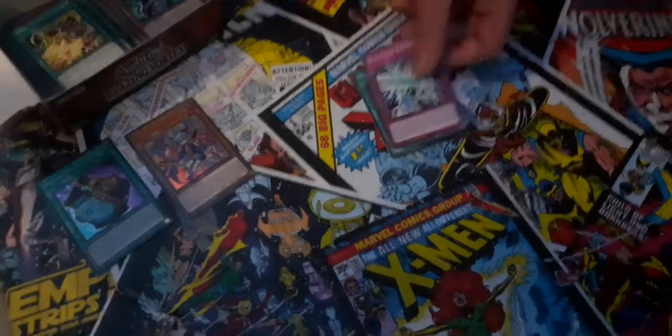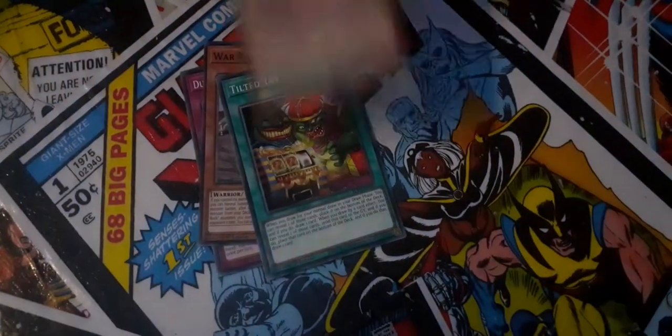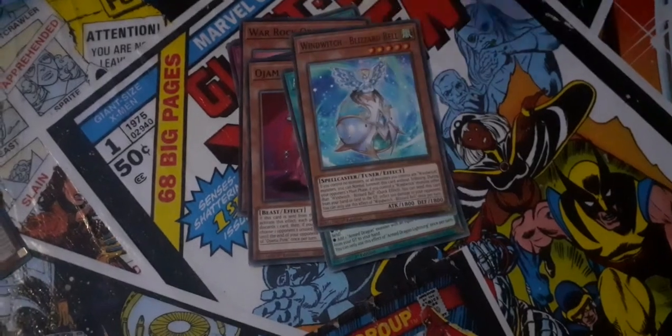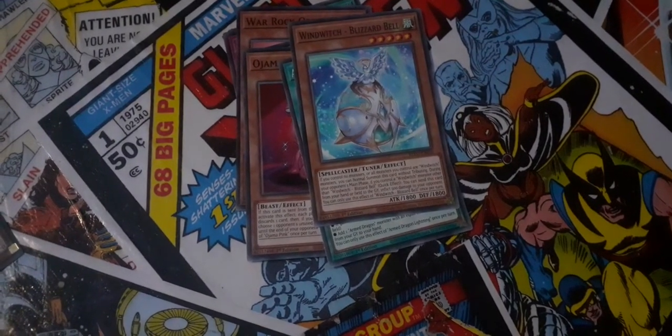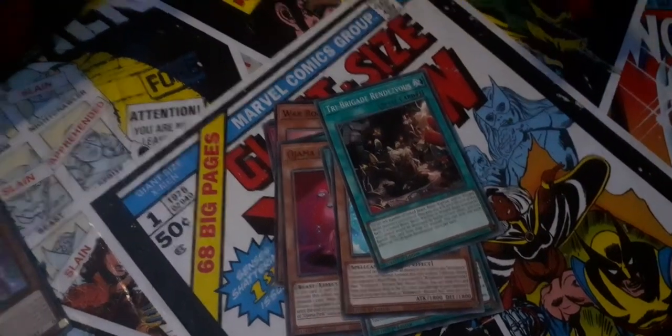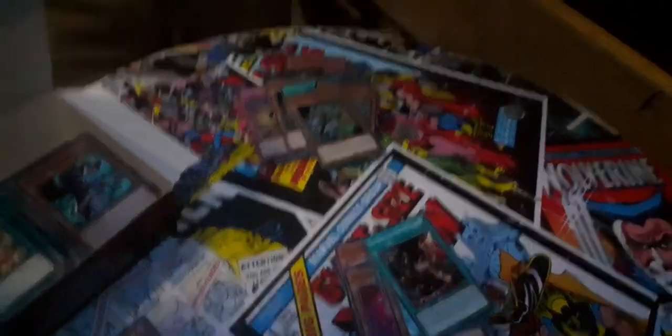Death of the Spear, Dual Avatar, Sendins, War Rock, Orphus, Tilted Tri, Ajama Pink, Dragon Lightning, another Wind Witch Blizzard Bell, and a Tri Brigade Rendezvous, and Great Sand Sea Gold — Golgogonda! Golgogonda! That's just a tongue twister in itself — oh, totally!